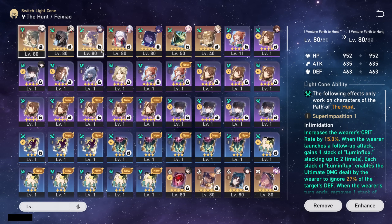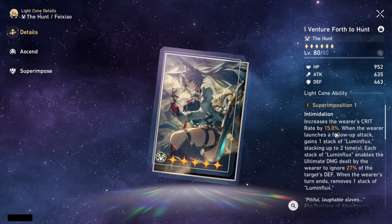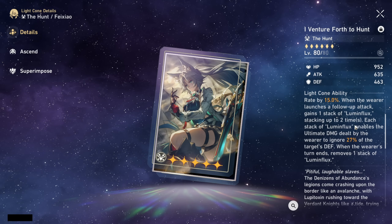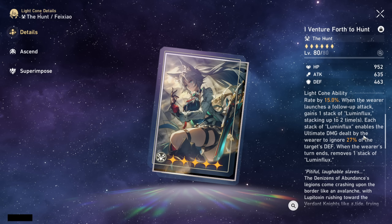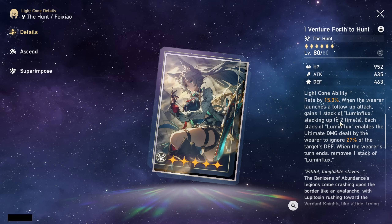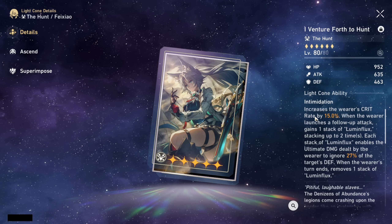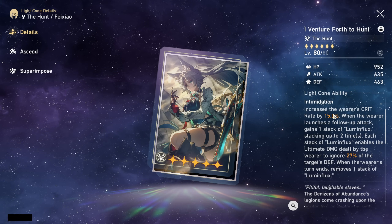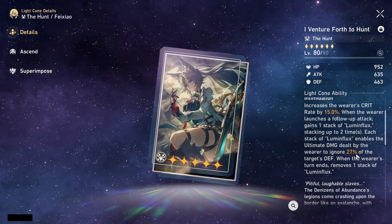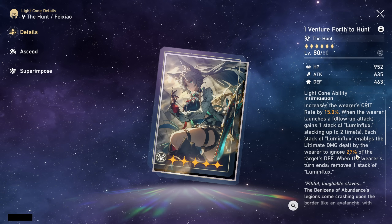Now looking at the best light cone options for Feixiao. Her best one is, you guessed it, her signature light cone. It increases the wearer's crit rate by 15% — which is very important on Feixiao — and when you launch a follow-up attack you gain a stack of Lumenflux, stacking up to 2 times. Each stack enables the ultimate damage dealt to ignore 27% of the target's defense, and when the turn ends you remove a stack. Thanks to her frequent follow-up attacks you can stack this up very easily. Getting up to 54% defense ignore at S1 is absolutely broken, as defense ignore in this game is extremely good.